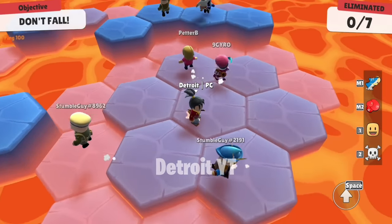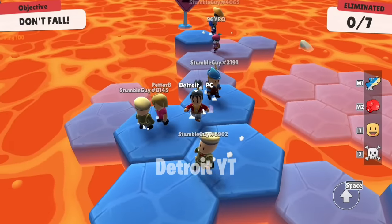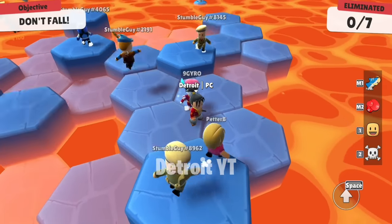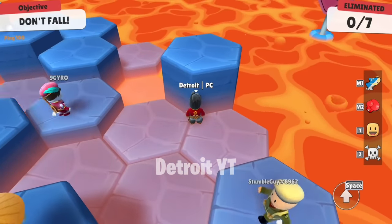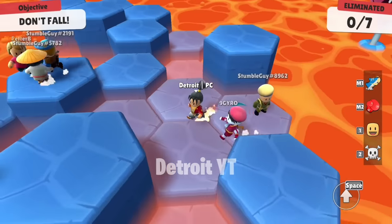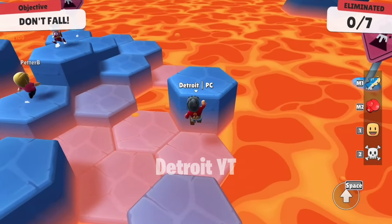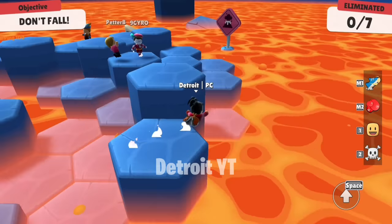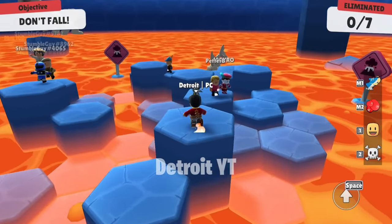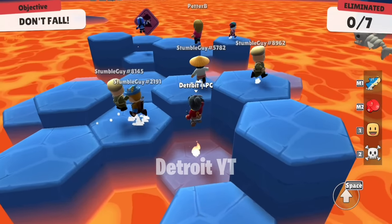As you all know, we cannot normally jump over three blocks in the Lava Land map. But right now I am going to tell you a trick by which you can jump even onto three blocks. If I had known this trick earlier, I could have won a lot of matches, because most of the time I was eliminated when I came across a pillar whose height was three blocks. To do this trick, first do a jump, and then after jumping, when your character reaches their maximum height, click jump a second time and move your joystick forward. Keep in mind that this trick works only when your character has reached maximum height. If you learn this trick, you will win most matches in Lava Land map.